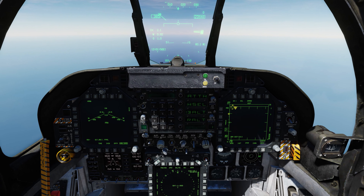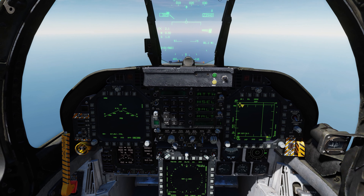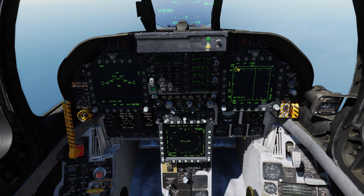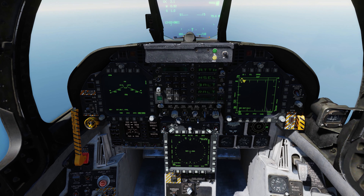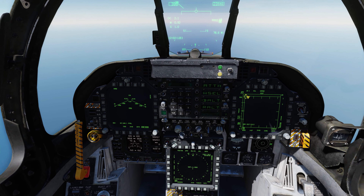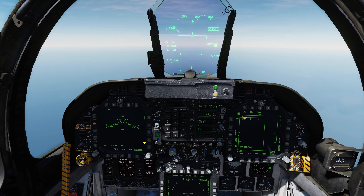The HARM can use either our RWR or its own seeker to track a target — we'll go over the differences in a minute. Radar signatures on the ground are going to be things like your EW early warning radars, search radars, targeting radars, and anti-aircraft artillery with radar guidance such as the Shilka. Those are the only things it can hit. It can only hit targets on the ground — it cannot hit air-to-air targets, so don't try it.